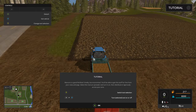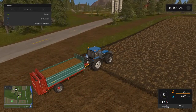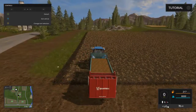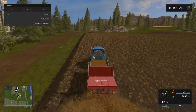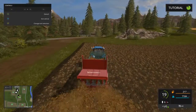Manure is a good fertilizer — smelly but economical. Cows and pigs make manure. Select the manure spreader, turn it on, and distribute it vigorously. Let's pull up a little before I distribute it. Let's get the back a little closer to the field. Turn on. Holy mackerel, that is spreading it — all over.